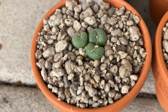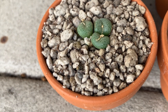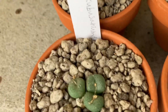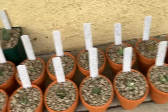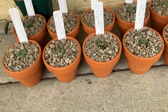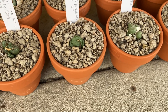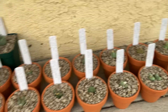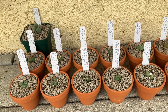Over here is my Conophytum pellucidum cubicum — Mesa Gardens number and stuff. Okay, so that's all of the Conophytum. I'm going to continue doing updates on these guys as time goes by. Oh yeah, before I leave — the soil mix these guys are in is 10 parts pumice, half a part vermiculite, and half a part Canadian peat. Anyways, that's it for today's video. See you guys later. I'll continue updating on the Conophytum. Bye.